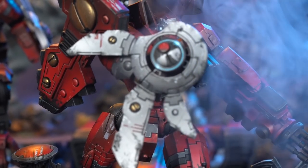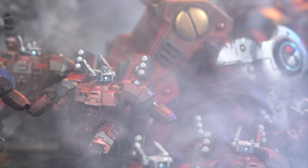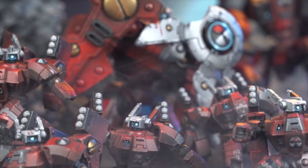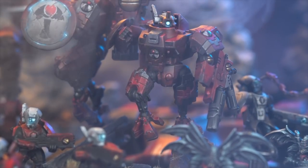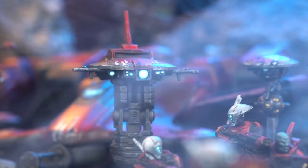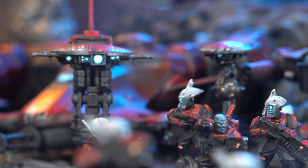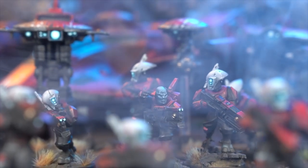We've got the Crisis Bodyguard — this is the point sink of the army. Running six bodyguards with two missile pods each and ATS, with a really good rate of fire. D3 damage is a bit swingy but it's worked out well. Two of them have Iridium Armor — a two-up base save — with the Relic to ignore AP1 and 2, and a four-up invulnerable on the melee combat. They're really tanky. Moving on to Fast Attack, we have five Pathfinders for the marker light, a Grav Inhibitor drone which reduces charges by D3 when an enemy is within 12 inches, and a Recon drone.